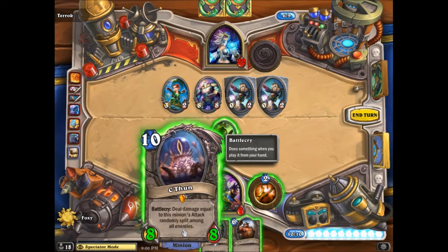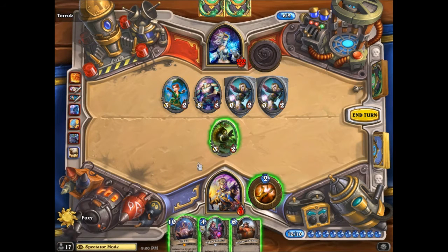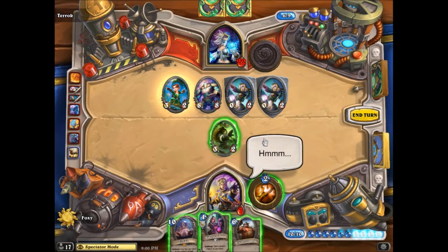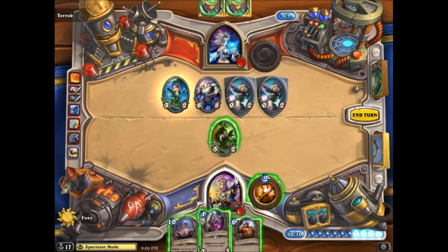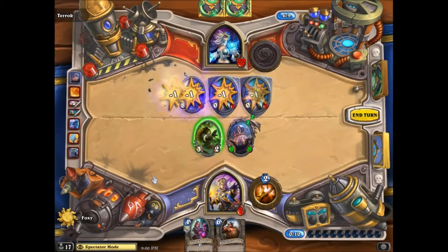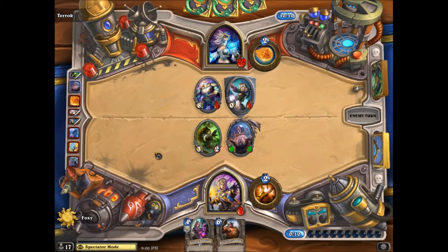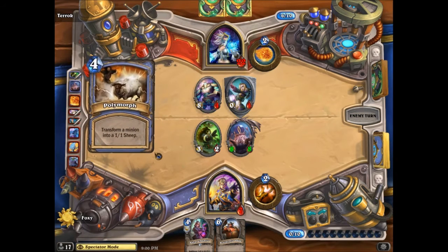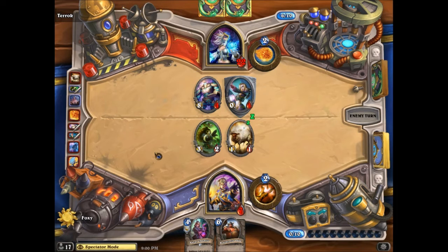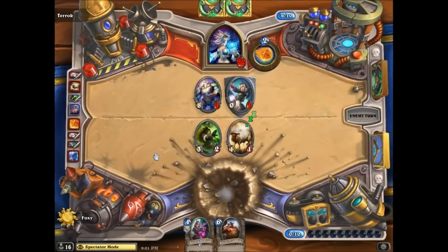Two options only: either hope for an extremely lucky card draw, or go for the risky potion. I think Dragon Fire Potion would work — I'd probably go for the potion, you're dead anyway. I'm not sure why he's postponing — there we go. I'm not sure why he waited that long to kill him.